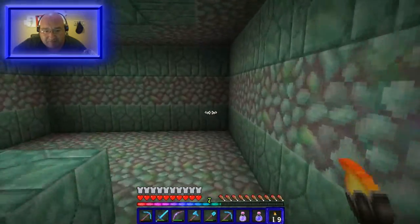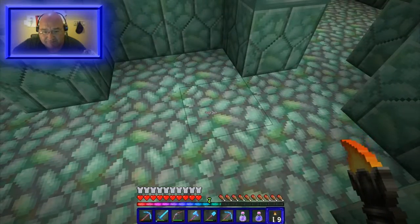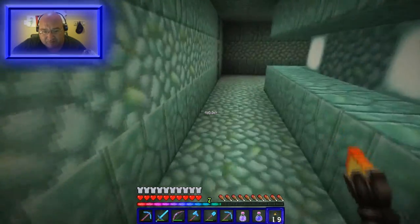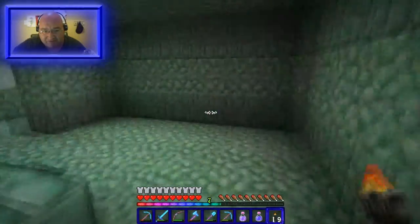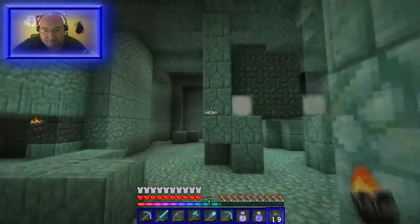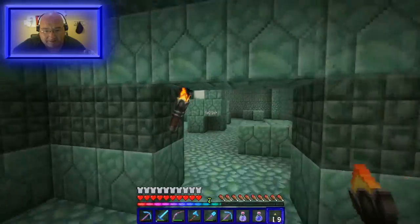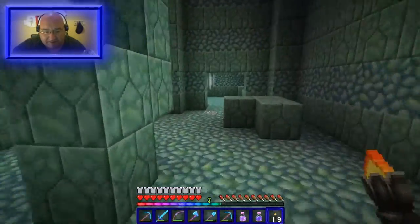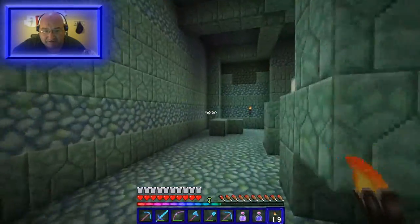I don't know how many of you realize this, but these prismarine blocks change colors from green to purple — I think that's really cool! Right now it's going to the green shade; I'll point it out when it goes back to the purple. This is basically all taken and now we're going to go on to the next phase: the demolition of this place, tearing it apart.